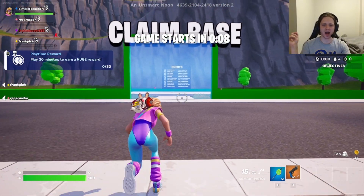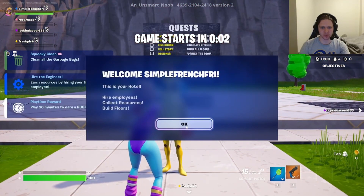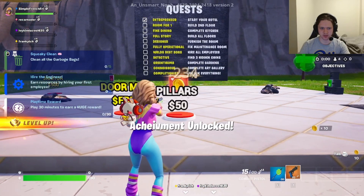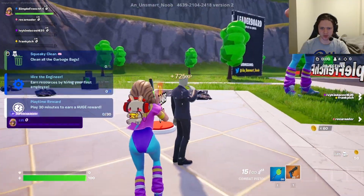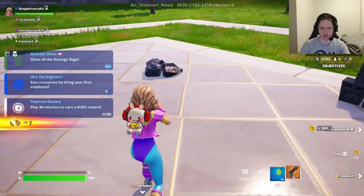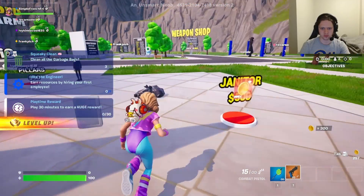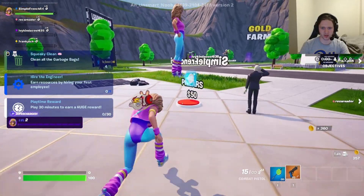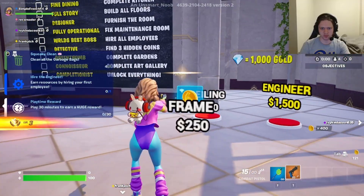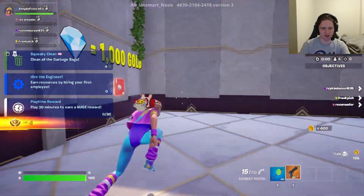Welcome back — today I built a hotel in Fortnite, so let's get it. We're gonna claim our base. This is your hotel: hire employees, collect resources, build floors. Let's buy a foundation, earning ten dollars. Hired a doorman. Looking good so far — we need to clean up this garbage. Let's buy pillars and walls. There we go, we got our whole first level leveled out. Looking good.